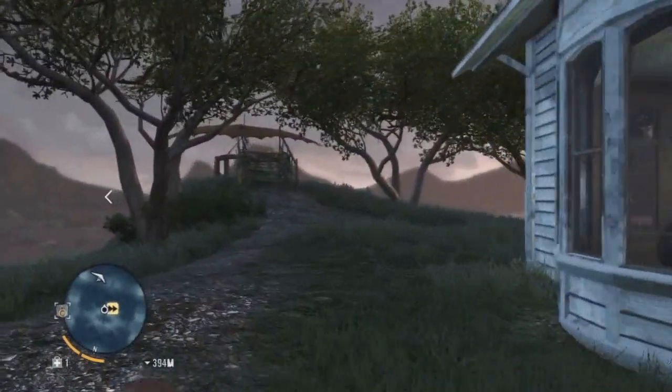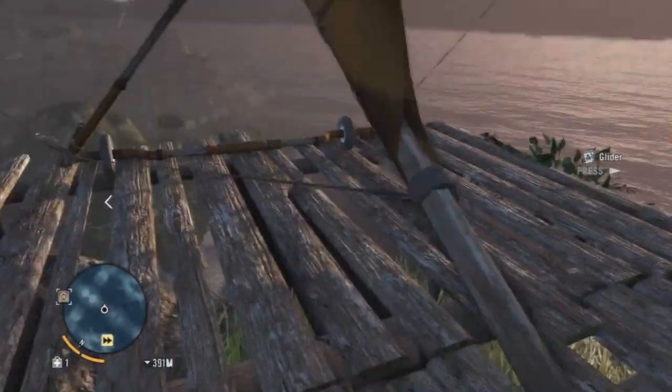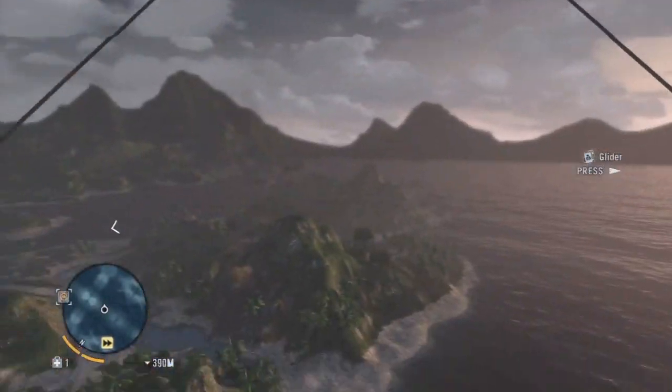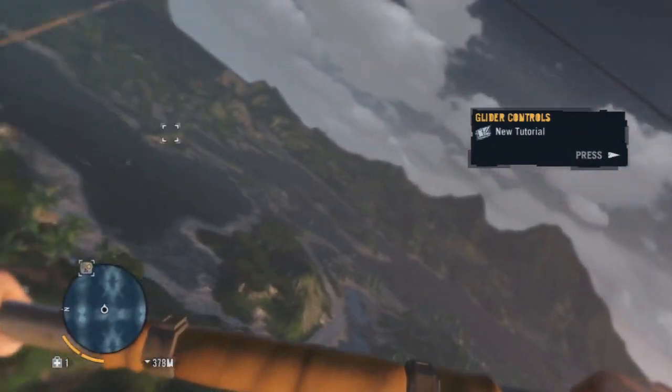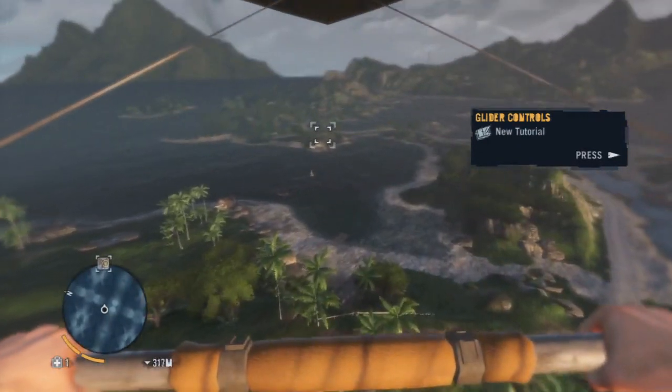Now we're going to go here and unlock our second radio tower. If you unlock these, you'll be able to expand the map and different things like that. This is the glider here, everyone, and you are able to control it with the left analog stick. It is really easy and really cool for getting around.